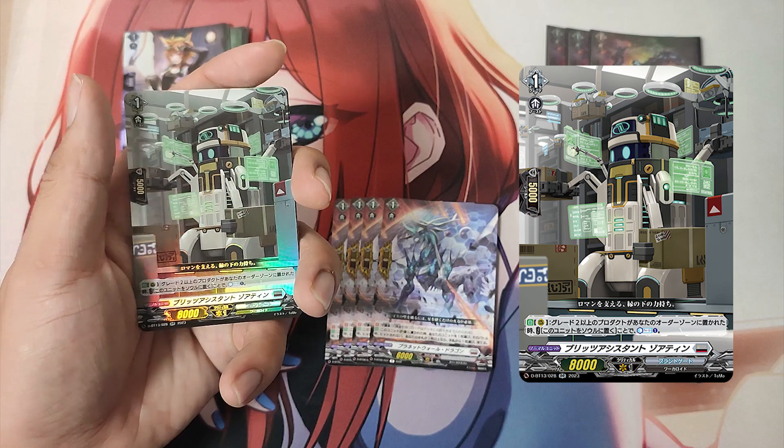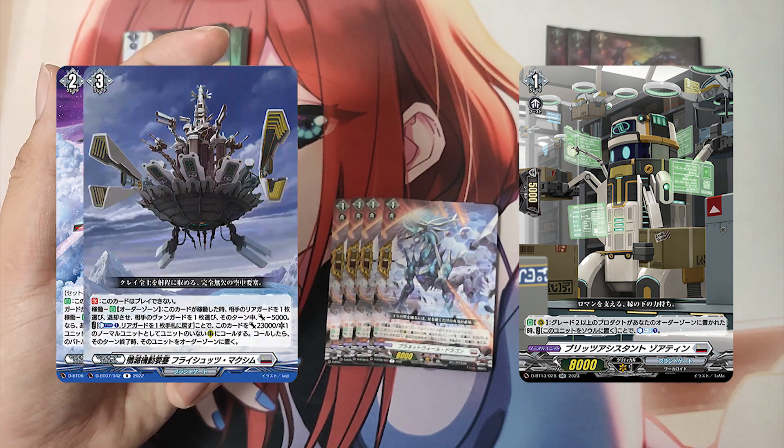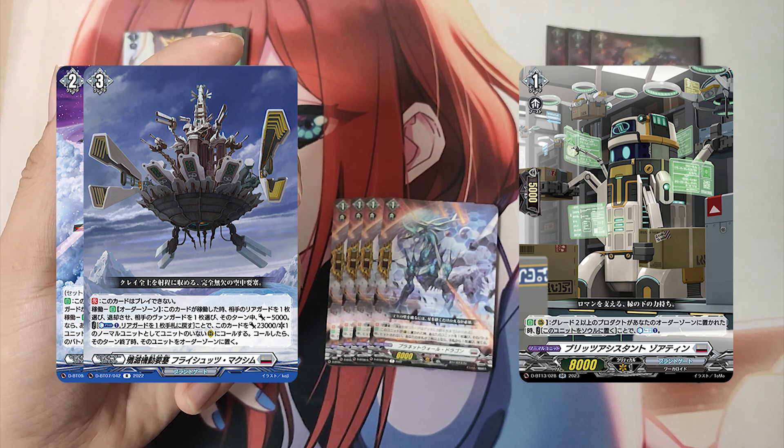The Grade 1, Blitz Assistant Swordsian. Skill: Auto as a rear guard — when a Grade 2 or greater product is put into your order zone this turn, cost: put this unit into your soul. If the cost is paid, counter charge 1.